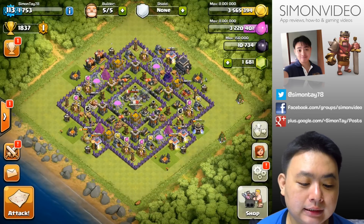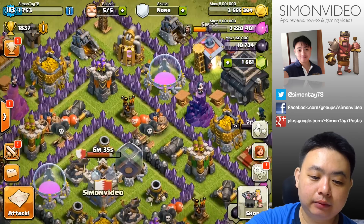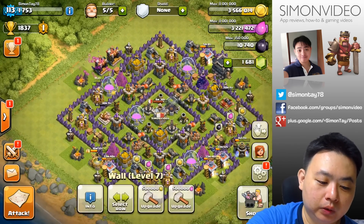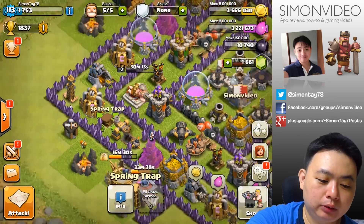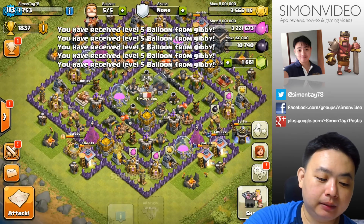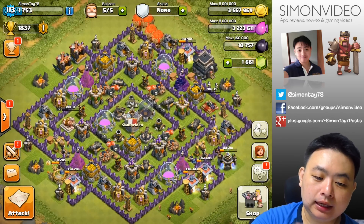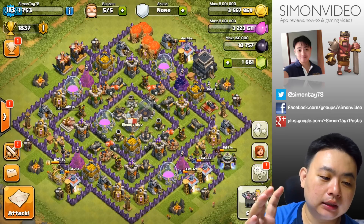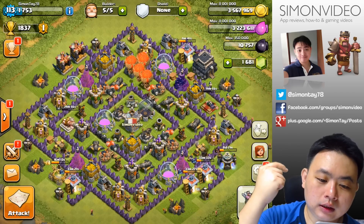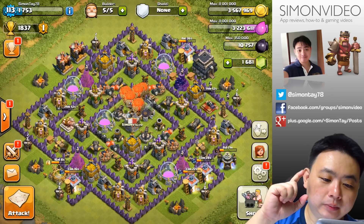Basically that's the defense for my Town Hall 9. The only change I made is some pathways I created at the side. You can see there's a pathway here with spring traps — instead of a pathway directly to the second layer, I make the pathway go around the third layer. You can see it actually works against certain troop entrances. Maybe I'll create one more pathway but I'm still deciding where to put it.